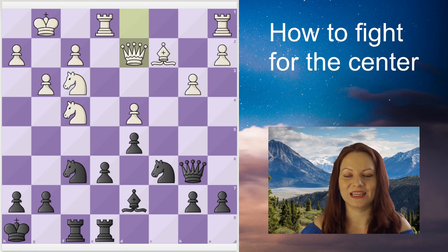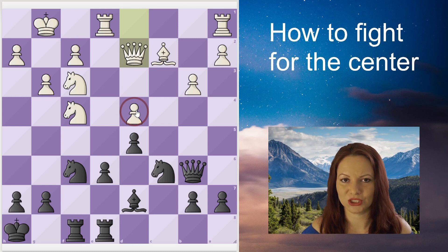After queen to d2, this is the most important moment in the game — Black has a very nice opportunity. Black is attacking d4 twice and White is defending it twice. One option is to bring a third attacker, but it would take too much time and White would simply defend with rook to d1. That's not worth it.